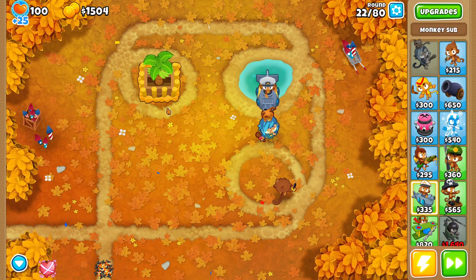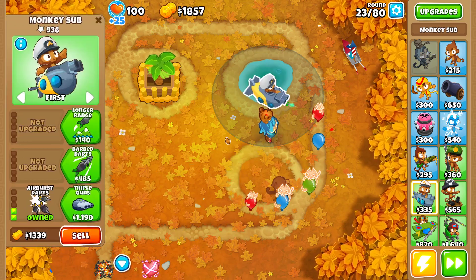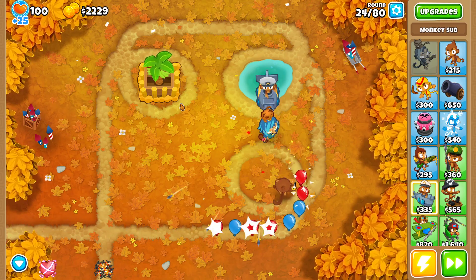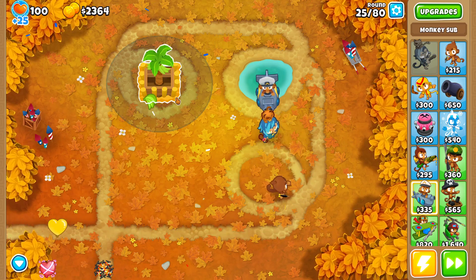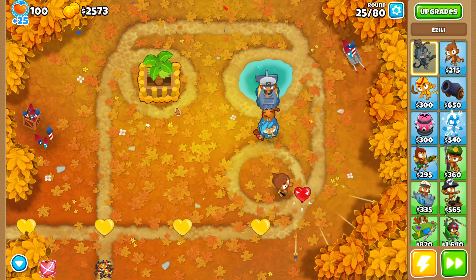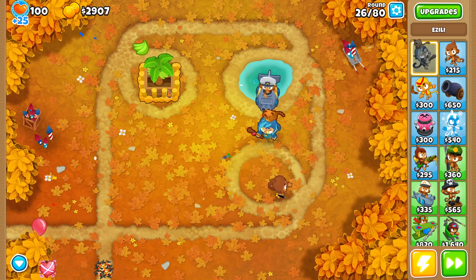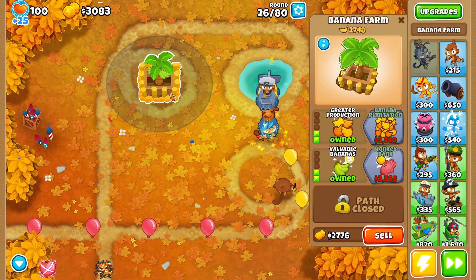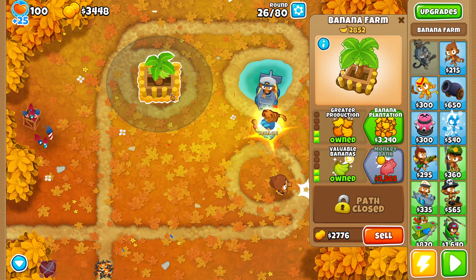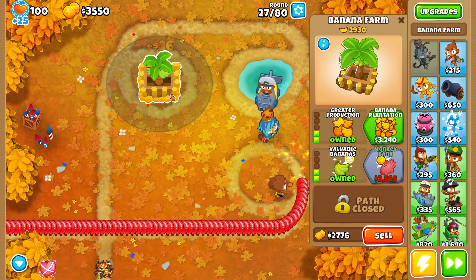I'm going to try to get Zilli to level 20. The fastest way is to get an Energizer, because that's going to make her gain a lot more experience. Plus, getting a lot of cash from the banks and spending it to level her up — that's going to be my goal. Let's get the bank as fast as possible.